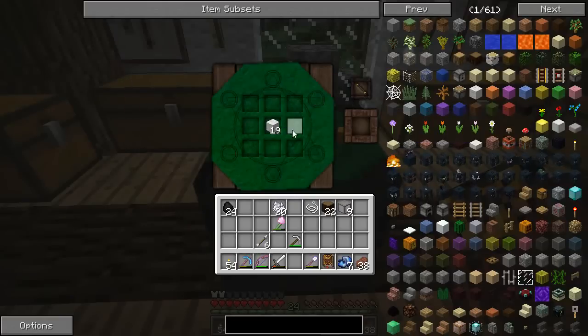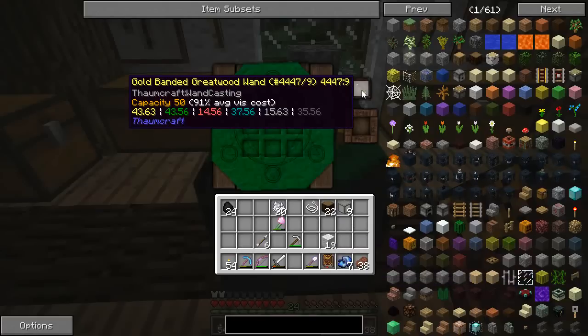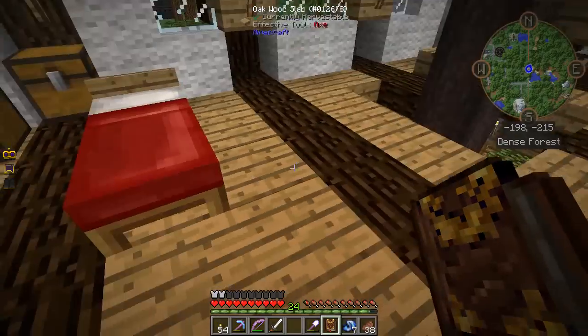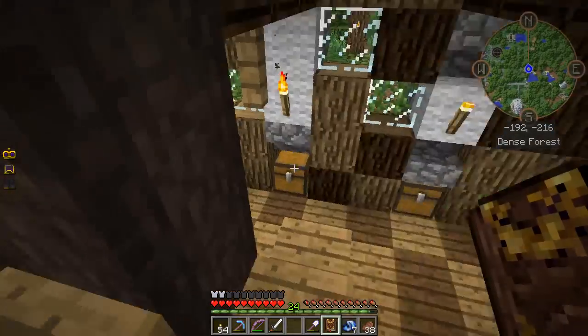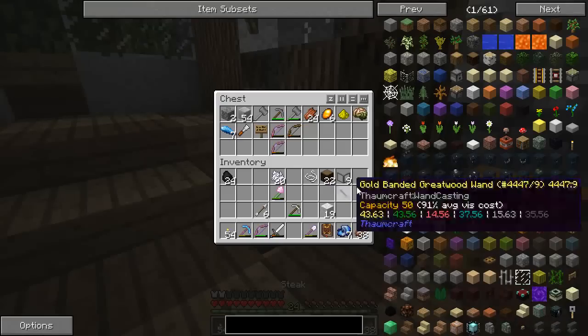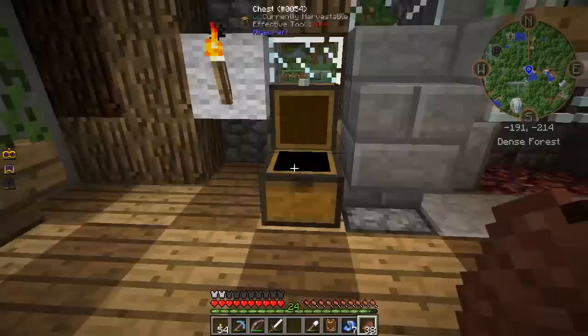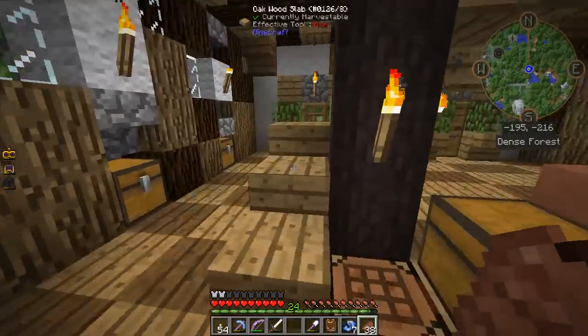Thank you to everyone who pointed out in the comments of the last episode that it wasn't the fact that I didn't have enough vis, it was just that I didn't have enough of a specific type. I thought the symbols with the numbers next to them were telling me I was over capacity, but it was just how much I need for the thing I'm trying to craft in general. So I was able to make myself a greater capacity wand and clear up that confusion. Now let me check my string — just enough to complete the robes, fantastic.